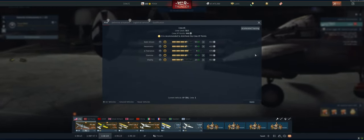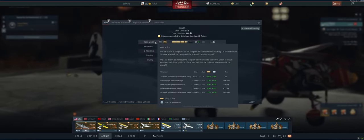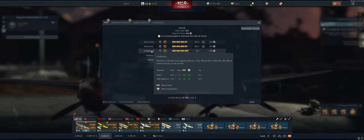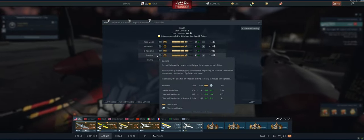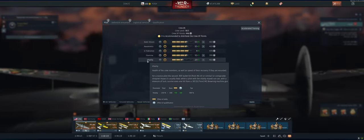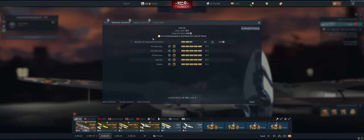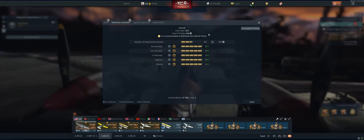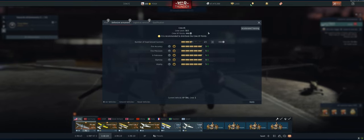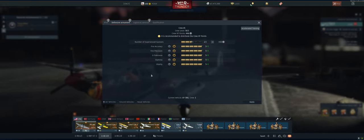For realistic battles with bombers, a few changes. You do want to put points into keen vision and awareness so you can see things farther away. You do not need to put points in G tolerance and stamina — if you're pulling that many G's in a bomber, your wings are going to rip, so you should be on a steady course all the time. You can skip those two. In air RB, your gunners only start shooting at targets about 0.3 kilometers away, which is way too late to do anything effective, so you do not want to rely on your AI gunners.